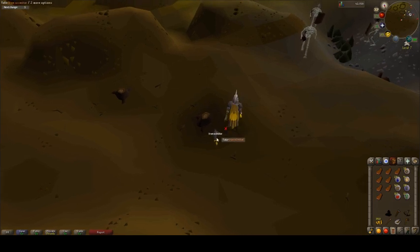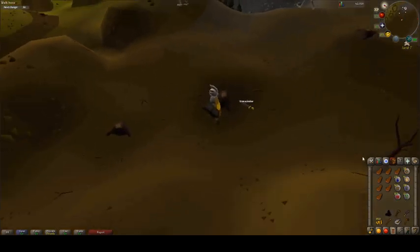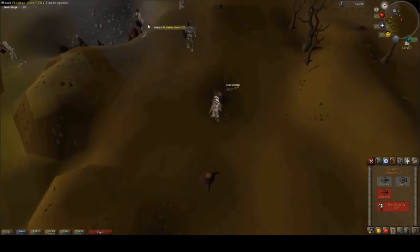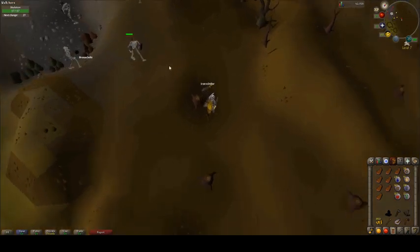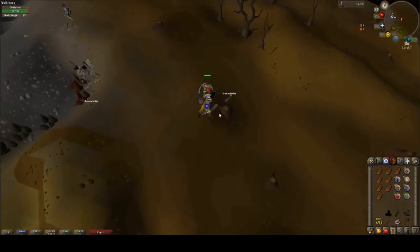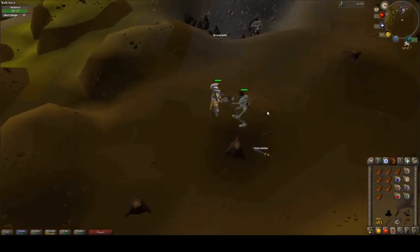First drop I get is an Iron Scimitar. It's kind of frustrating because I already have an Iron Scimitar — I would like a Bronze Bar much more. In case you didn't know, there's a really weird thing with these Skeletons where only the ones with round shields actually have loot drops. All the other ones drop nothing — they just drop bones. Only the ones with round shields drop loot in addition to their bones.